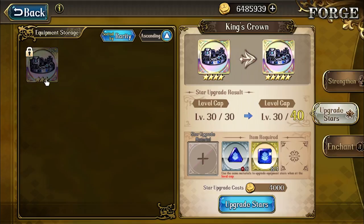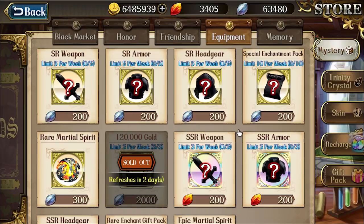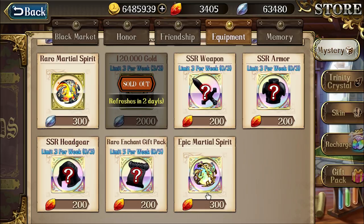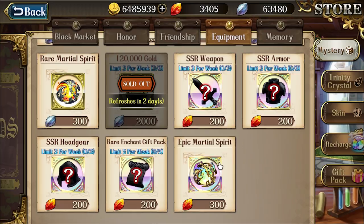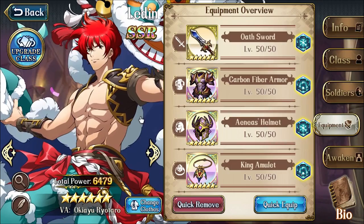The other thing you need to upgrade the star level of your equipment — unless you have duplicates — is to go to the equipment store and spend your mithril ore on rare martial spirits, which is a pretty good use of normal mithril ore. Generally avoid spending your much rarer orichalcum ore on equipment gambles, and instead save that for buying epic martial spirits. Raising the star level of your SSR gear is quite expensive, and you don't want to rely on pulling multiple copies of rare SSR gear, so that's what orichalcum ore should be used for to start. Once all your main characters are fully geared with max level SSR gear, you can have a little more leeway spending orichalcum ore on gambling.